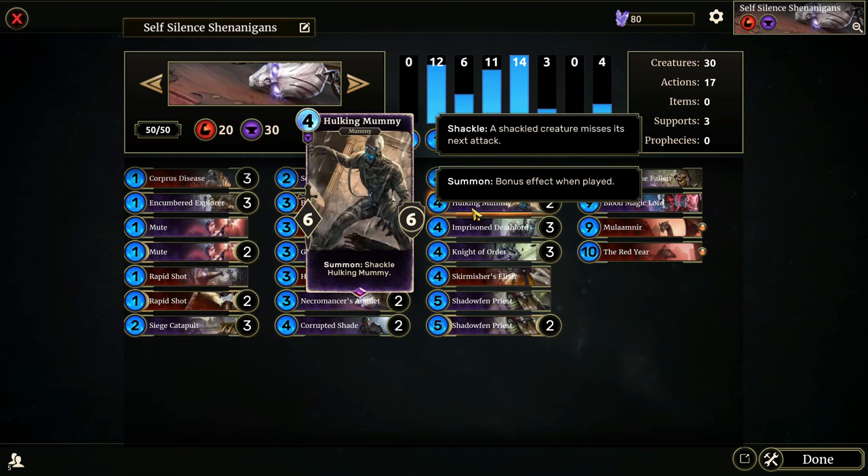Hulking Mummy is a six-six for four that shackles itself when it enters the board. It's only shackled for one full turn and then you can do whatever you want with it, but it's still a good effect to just get rid of as soon as you put it down in most cases.